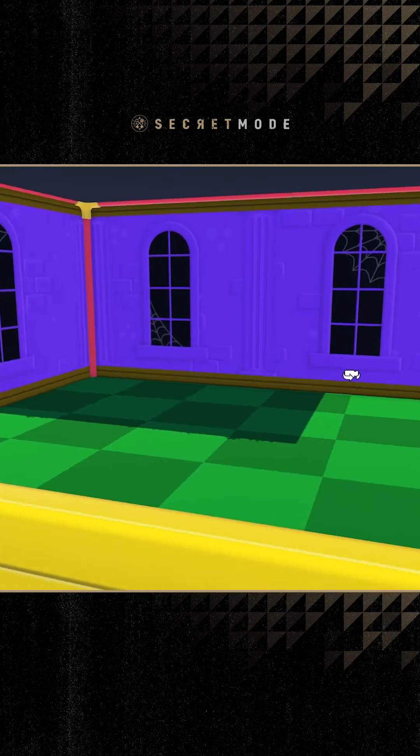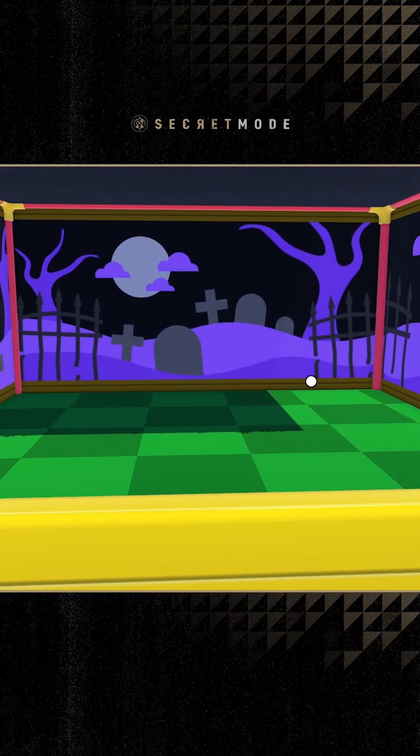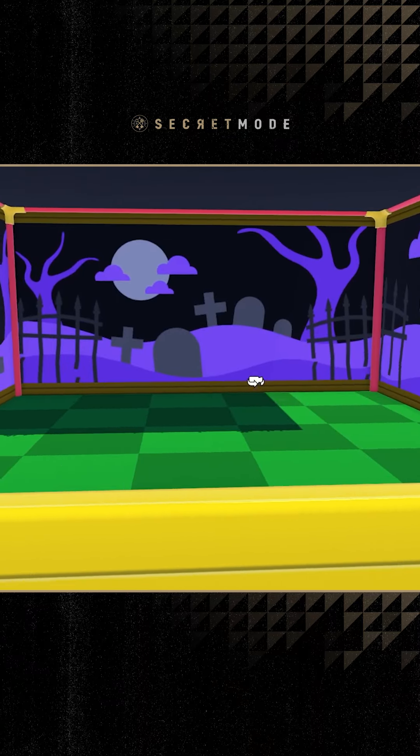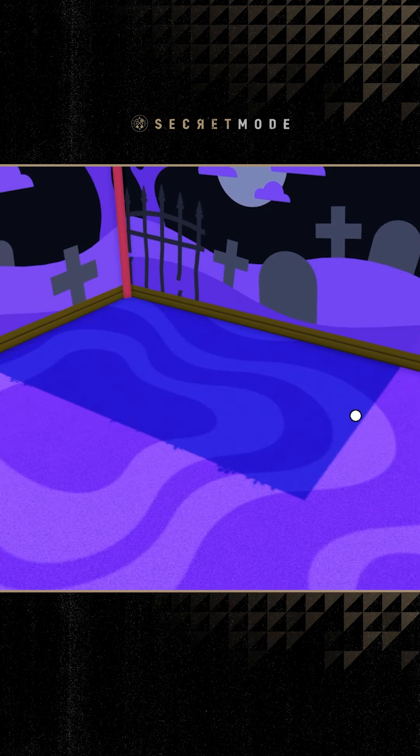Hello, I'm Eli from SecretMode and today we are designing a Halloween themed Wobble Dogs room. I start off by going through all of the different wallpapers that I have unlocked and in the end I start with this graveyard one. I just really love the design, the fences, the trees.